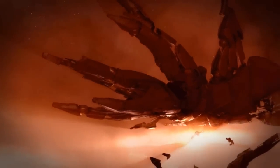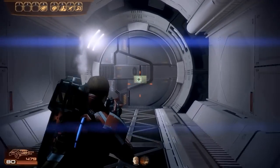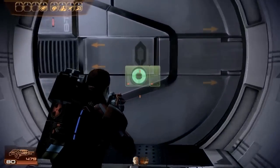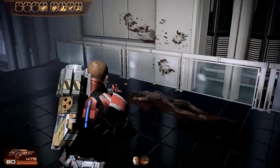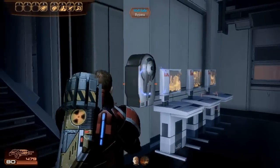Hi everybody, Lord Mame here with another insanity walkthrough for Mass Effect 2. This time we're doing Friend or Foe, and this is part one of three. This one, although a very straightforward mission with all of the husks that are in it, is extremely long.